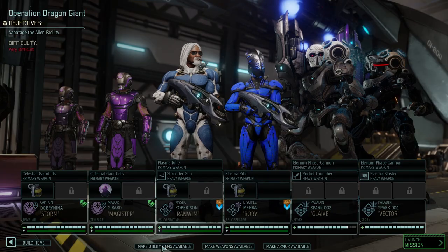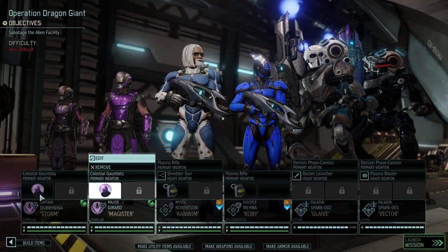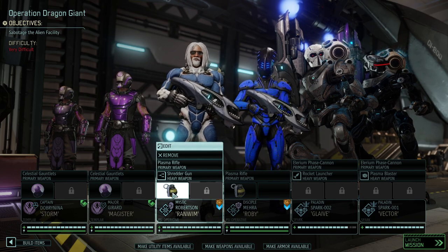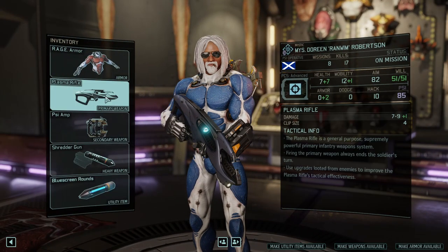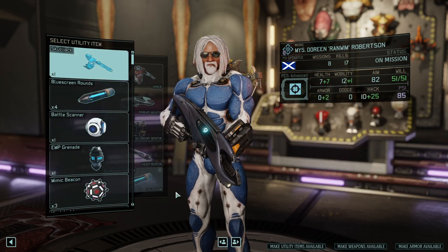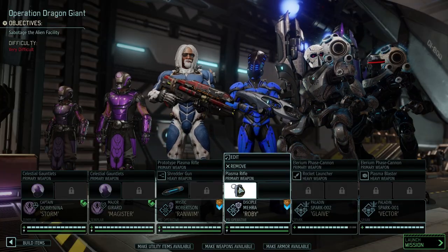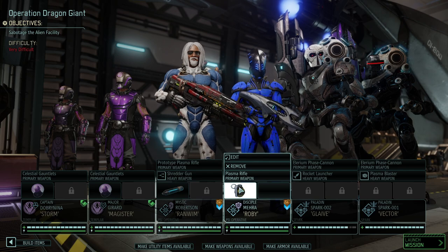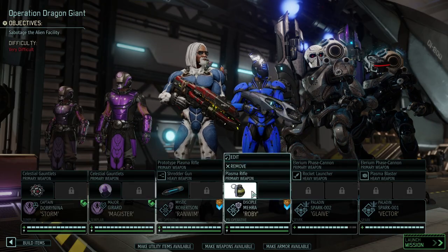So making utility weapons and items available. As mentioned beforehand, we're going in with two mind shields — these guys will take care of it. We're going to take blue screen rounds. Do we need a second blue screen round? Do we need a second mimic beacon rather? The game froze for a second. So let's go with really solid weapons here. We're going to go for another beacon just in case.